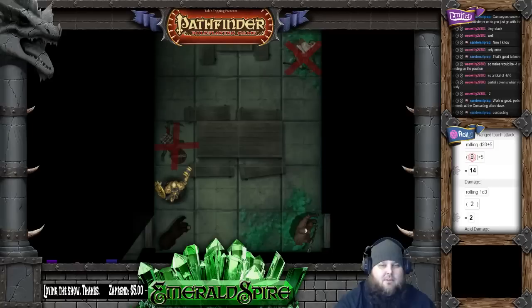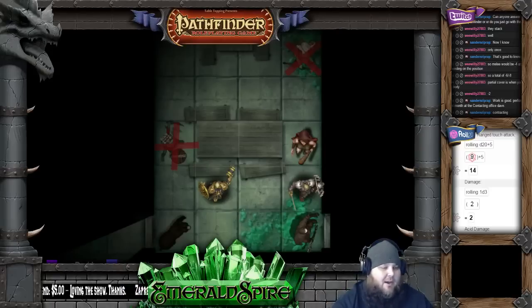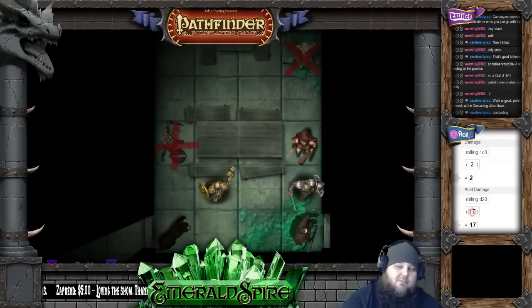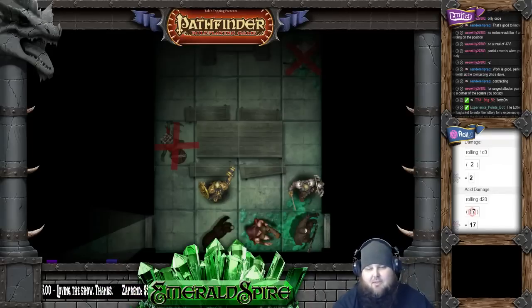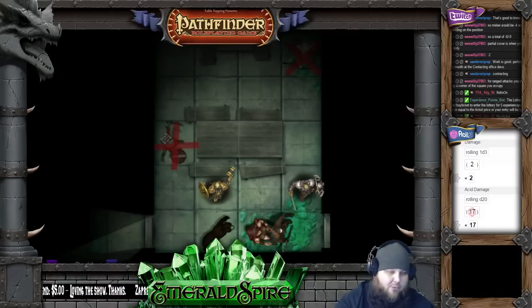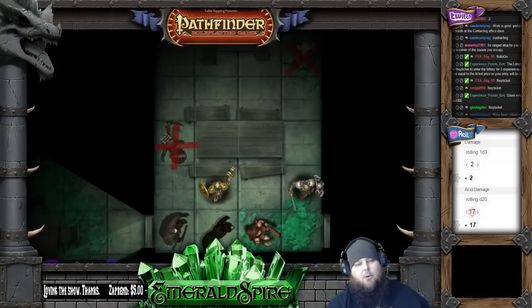I'll try and listen at this door. Whatever your perception roll tells me. On the other side of this door, you can hear a faint sound of like bubbling. This is the spa! Yeah, it is. And we're going to go ahead and call it here for the night, guys, because it's a good stopping point for me.